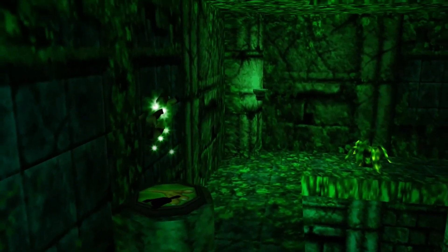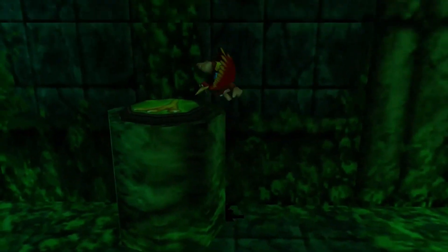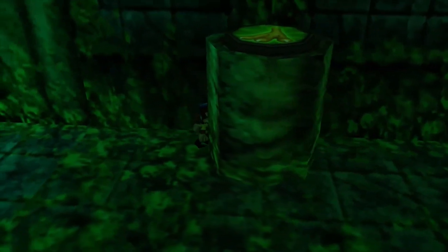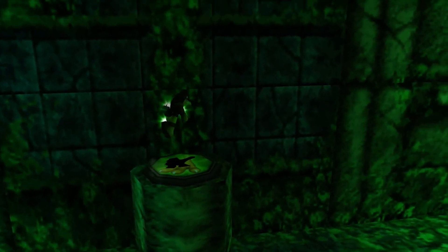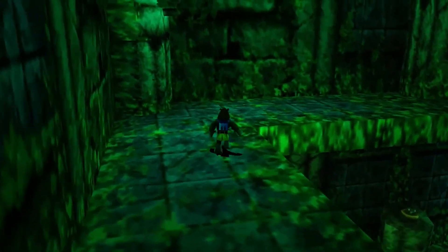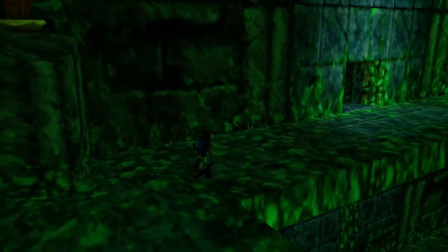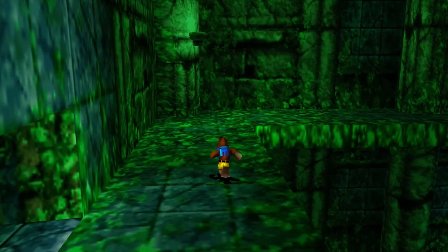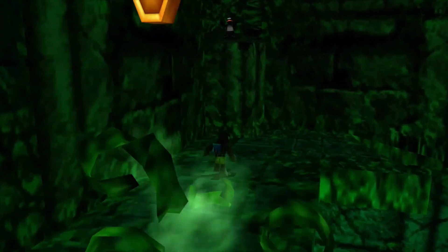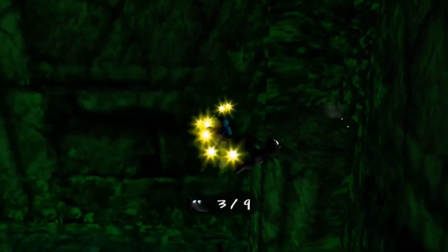Not much in the Seaweed Sanctum — in fact it looks so boring that it makes you believe there's absolutely nothing in here of any use. But if you look closely, there is a Jinjo in the far corner, and we always need Jinjos. There's your exit door but we don't want to exit yet — we want to get our Jinjo first. We'll help you, Jinjo. Don't panic.